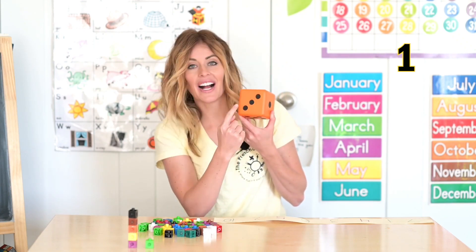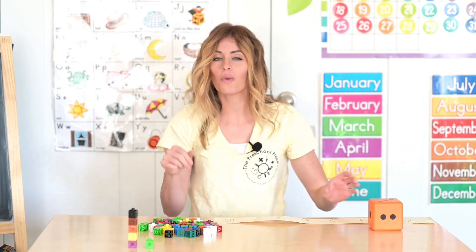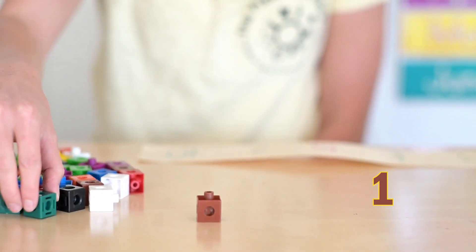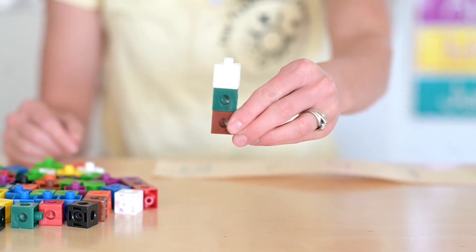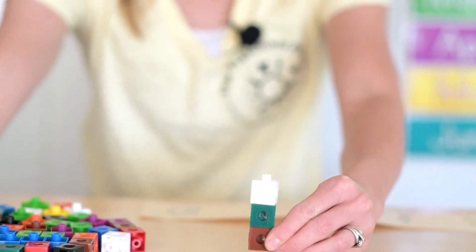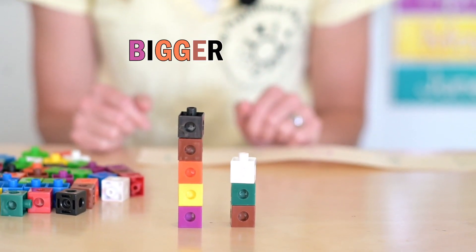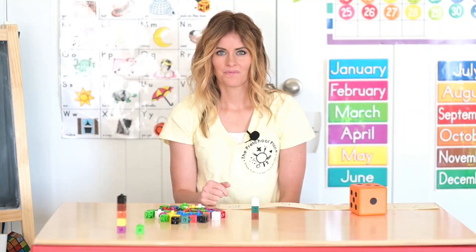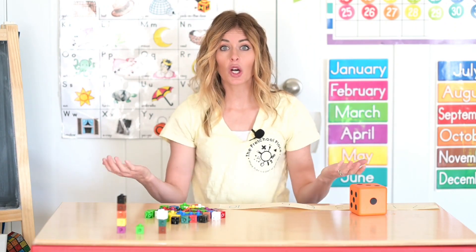What number is that? One, two, three. Let's make a tower with three blocks. One, two, three. Look at my tower with three blocks. Is it bigger or smaller than my tower with five blocks? You're right, it's smaller. Nice job making that tower. Let's put it in our city and go again.